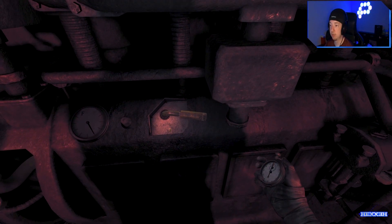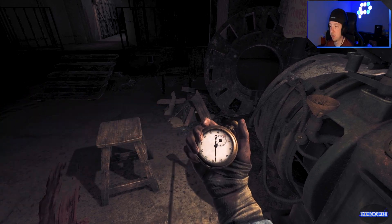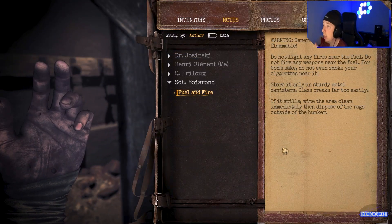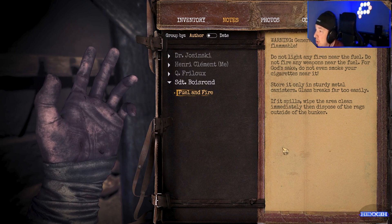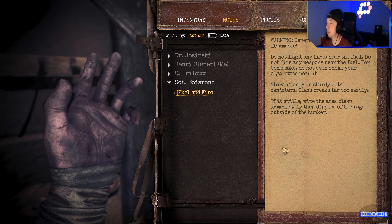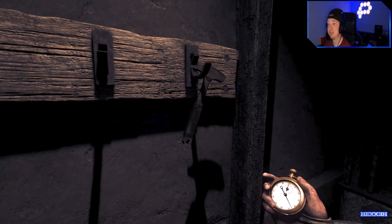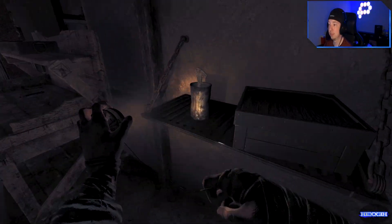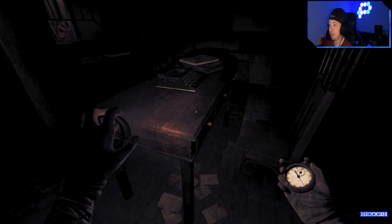Where's the lever? Here it is. Warning: generator fuel is extremely flammable. Do not light any fires near the fuel, do not fire any weapons near the fuel, for god's sake do not even smoke your cigarettes near it. Store it only in sturdy metal containers or canisters — glass breaks far too easily. If it spills, wipe the area clean immediately then dispose of the rags outside the bunker. Oh, my generator turns off.